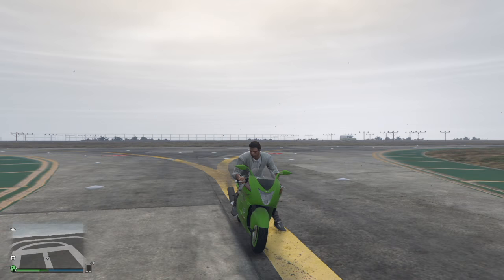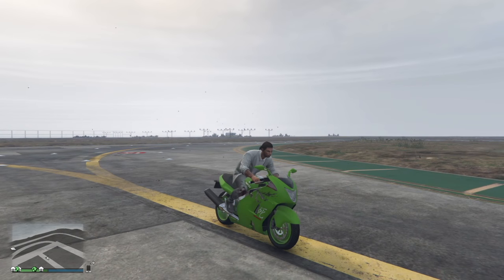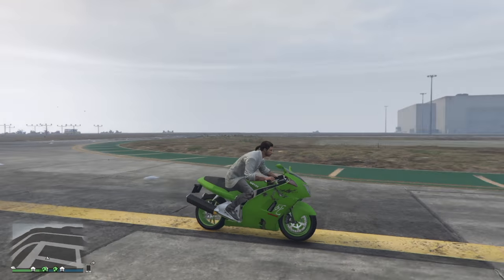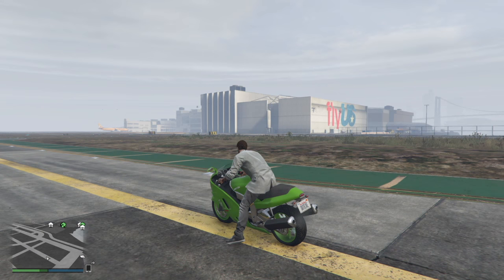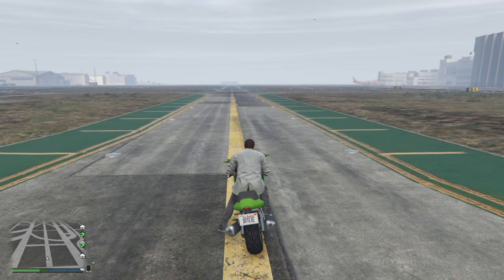Now we've got our wheelie monster right here — the Hakuchu, or however you want to pronounce it. What I know is that it's a very fast bike, and basically, because this is rear-wheel drive — because it's a bike — you just want to tap R1 like you did with the rear-wheel drives, tap R1 between second and third. You can even do wheelies and stuff with this method if you really want to, but I'm not going to do that because I might fall over.